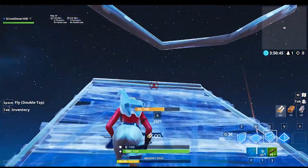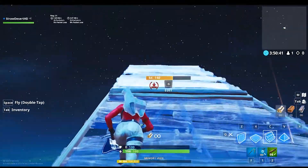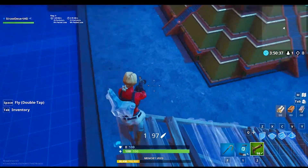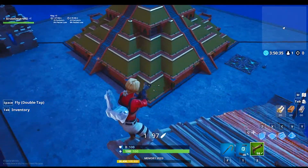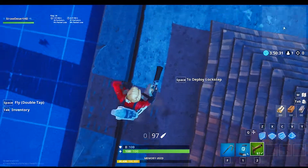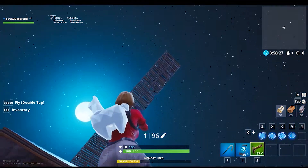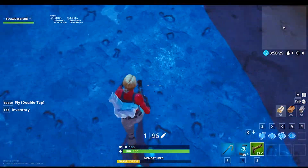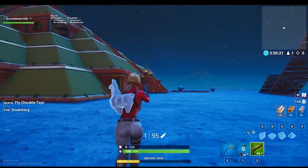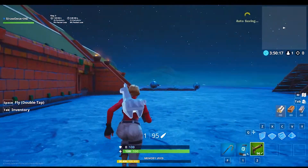You can be building up in the air, or you can be in the middle of a fight and suddenly start to fall — but you can save yourself from fall damage with the new Flint-Knock Pistol. This is a really cool gun and I really like how it's implemented into the fall damage aspect, which is very helpful.